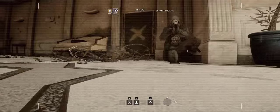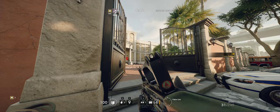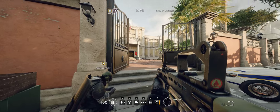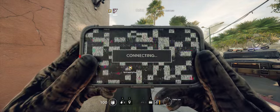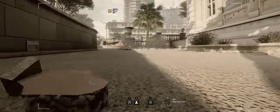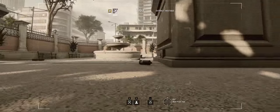We gotta find that hostage after all. The enemies are just still shooting your drone — oh, they shot it. Looks like we got two drones though, so that's good. Let me throw my second drone. Don't take it in the first floor door, they'll probably just get shot. I'm gonna take it around to the side, maybe start in the garage. We gotta find where that hostage is.